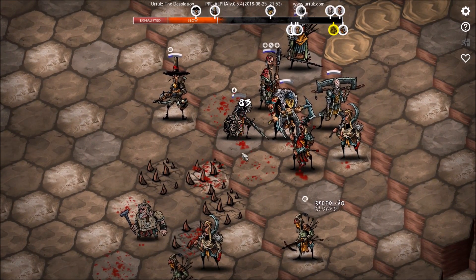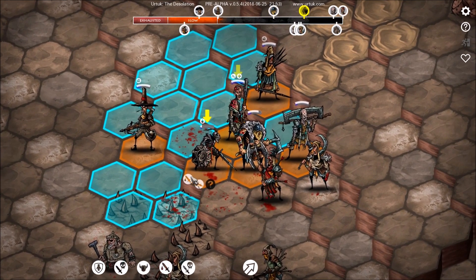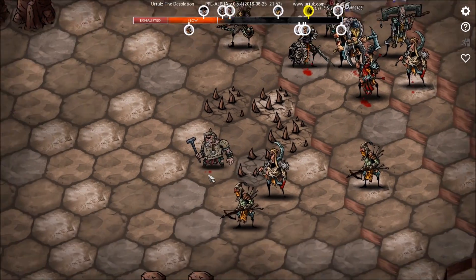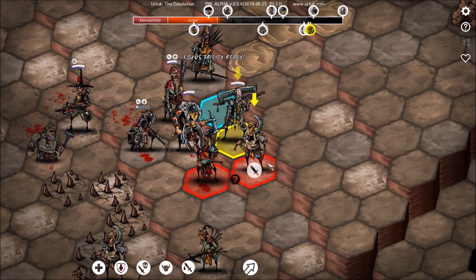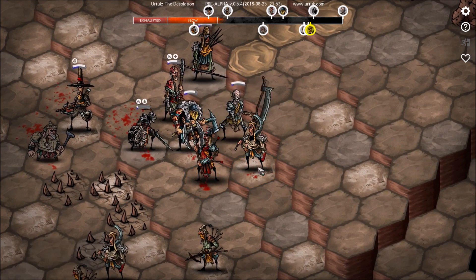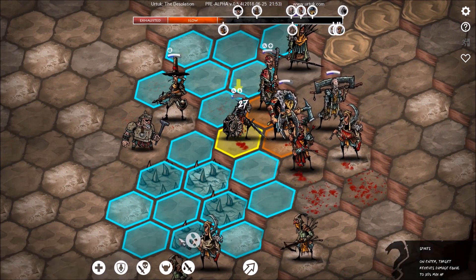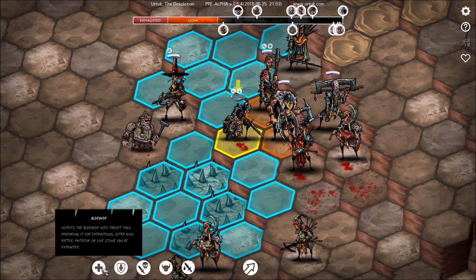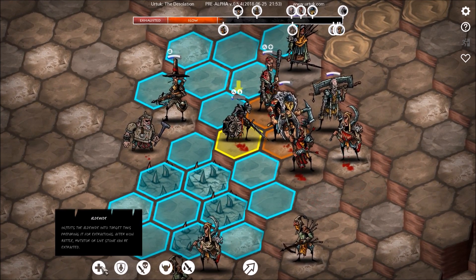As we see there, he's taking quite the beating. He seems to heal up on his own, so that's a good sign. We're going to give you the life steal buff and the life steal strike — so if you get a chance to move before you get murdered, that's going to be good. I'm going to swing on you. Injects Aldehyde into the target, preparing it for extractions after one battle — Mutator or live stone can be extracted. I don't even know what that means.